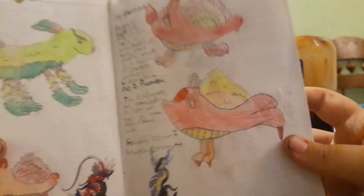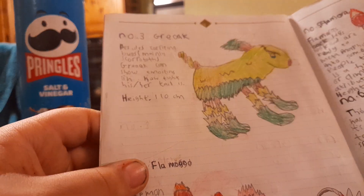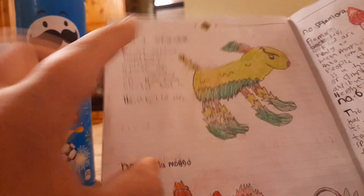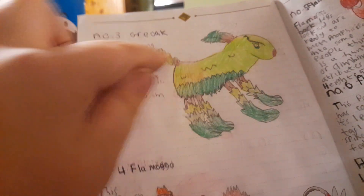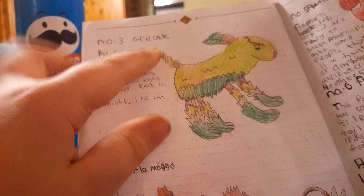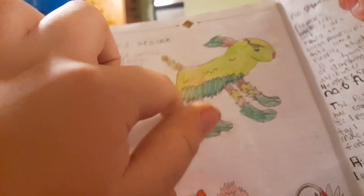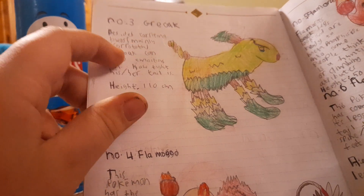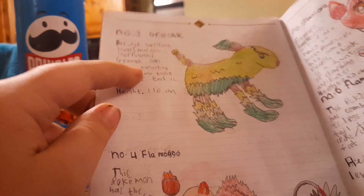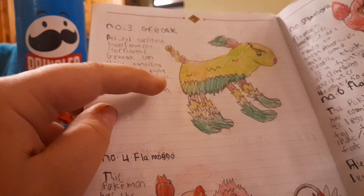Then we go to Grioke, which is the final evolution of Griolo and Grioxel. It's got fully grown horn-like things, big eyebrows, two tails that kind of twirl together, and cooler fur on its feet. Besides carrying bugs — mainly Scorpitoth, which is going to be a bug Pokémon — Grioke can show emotion in how tight its tail is. Height: 110 centimeters.